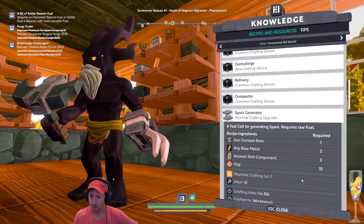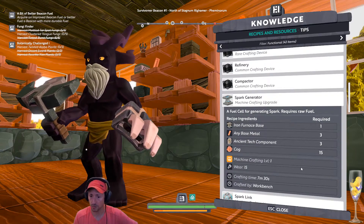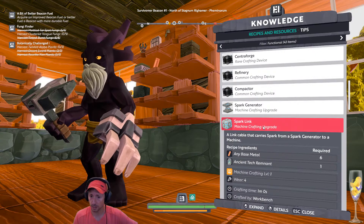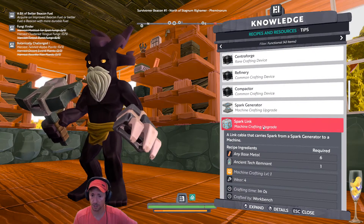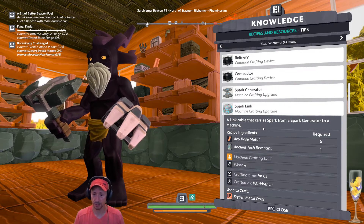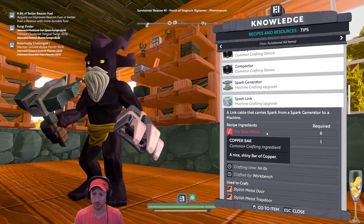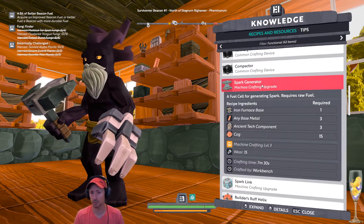So we need this: an Ancient Component, a cog. We need 15 of those. And then we need a Spark Link — a Link Cable that carries Spark from a Spark Generator to a Machine. So these machines need to be Sparked. Used to craft some stuff. I think we have all that we need for this.